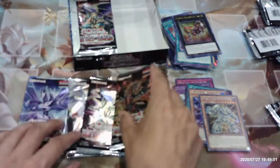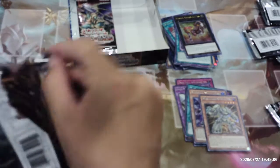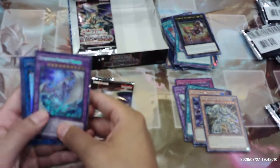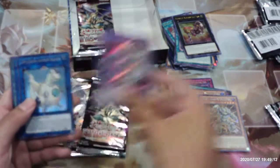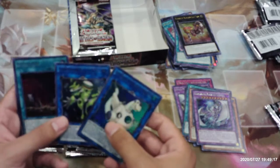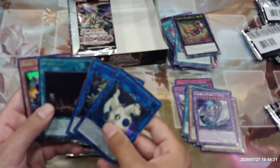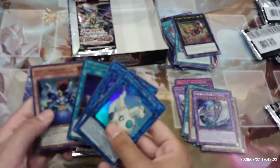We've got four packs left on the right side of this final booster box. Chimeratech Mega Fleet Dragon, Appliancer Laundry Dragon, Appliancer Kappa Scale, Afterglow, and Boost Warrior.